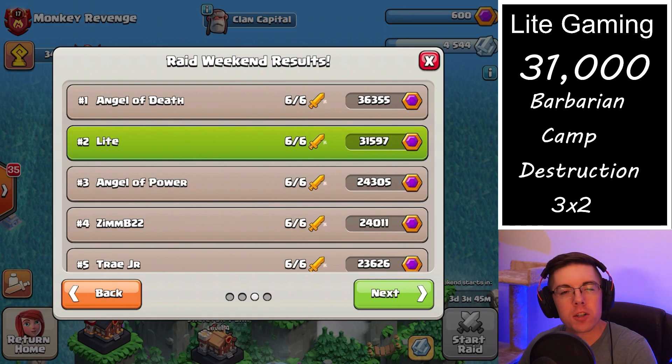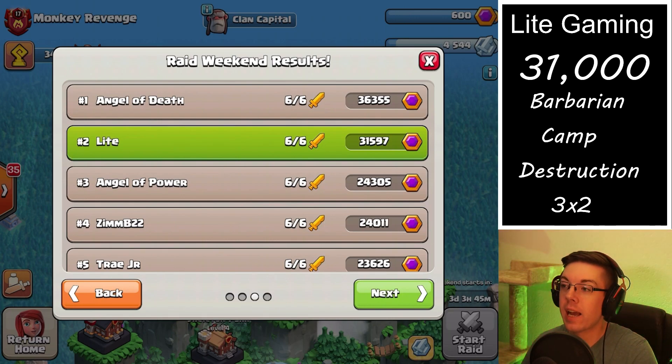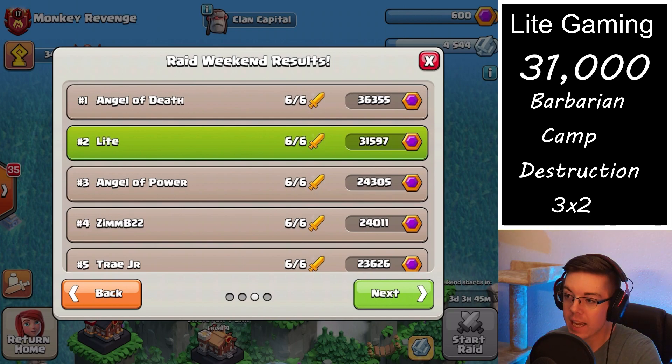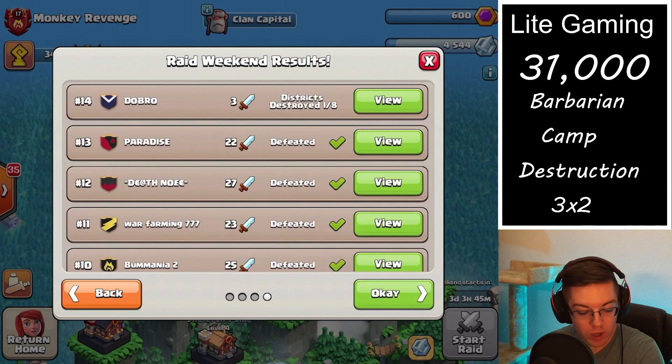How's it going everybody, I hope you're having an awesome day. Today we're going to take a look at how I was able to get over 31,000 capital peak points from only attacking barbarian camps on three separate raids.